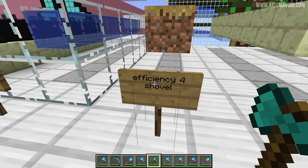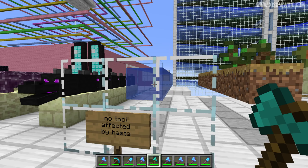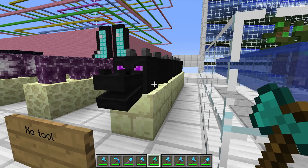Then we have the frosted ice, which had a very interesting result. No tool works on it, no efficiency increases the speed of it, you can't instant mine it. However, when you have Haste 2 you actually mine the blocks slightly faster, which I found to be very odd — an interesting quirk. We tested that at night time so the frosted ice wouldn't melt. Then over here we have the dragon's head — there's no specific tool for mining it and there is no instant mine because efficiency doesn't affect it, and neither does haste.